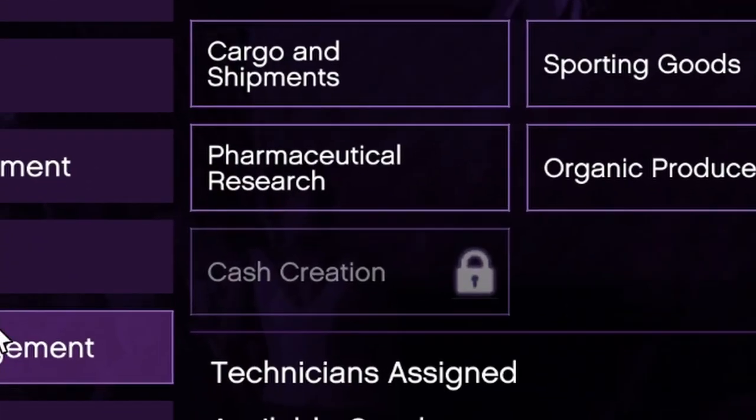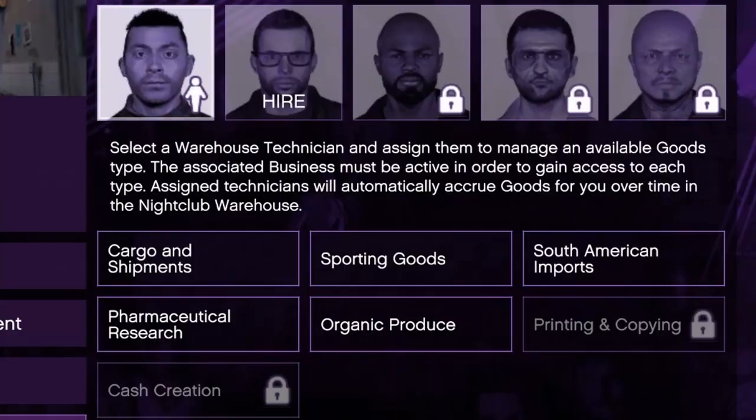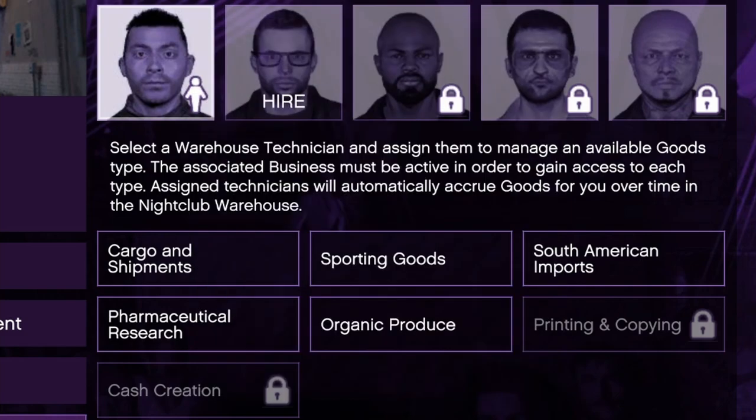If you don't own a business, that good will be locked for you. Each good earns you a different amount of money — these are the revenues per hour for each good. Since you only have 5 technicians, assign them to the ones which earn the most money, in the following order to maximize profit.